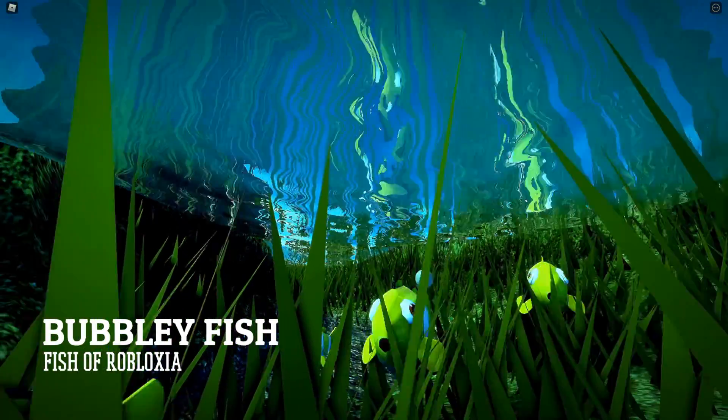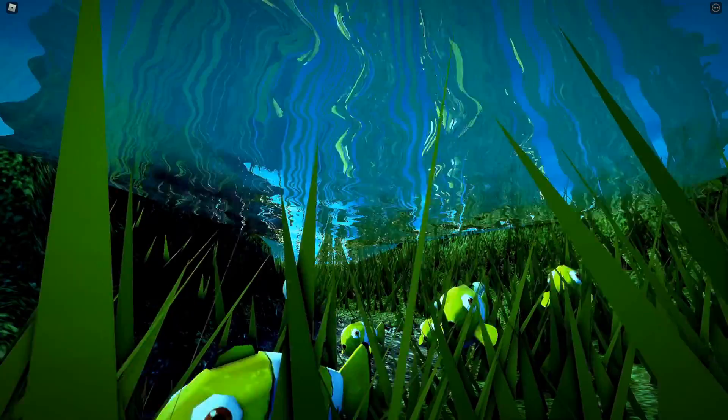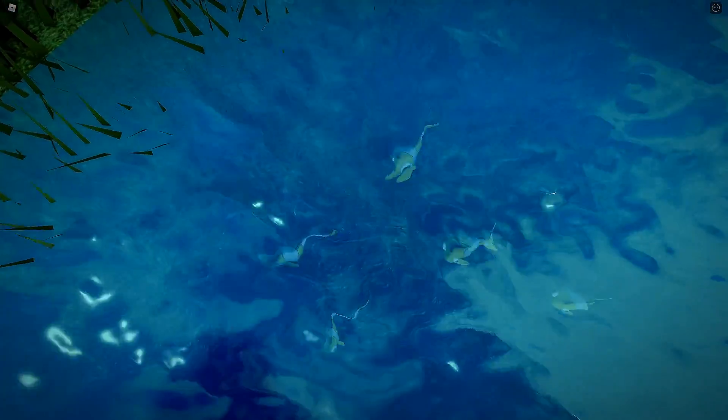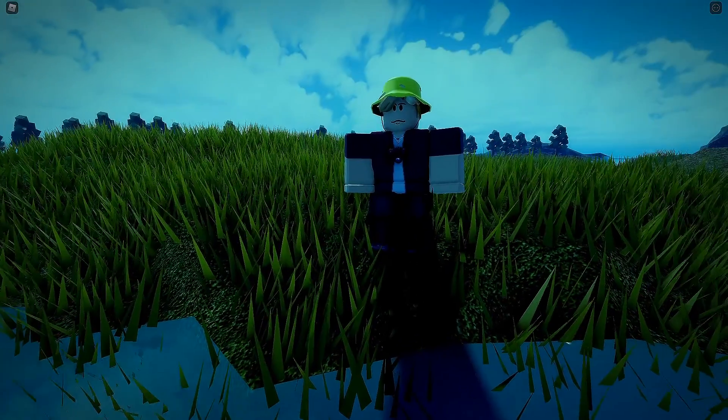The bubbly fish, also known as the fish of Robloxia, are a weird type of fish that look like they would be in Finding Nemo. Because of the name, they will blow bubbles quite a lot, actually.